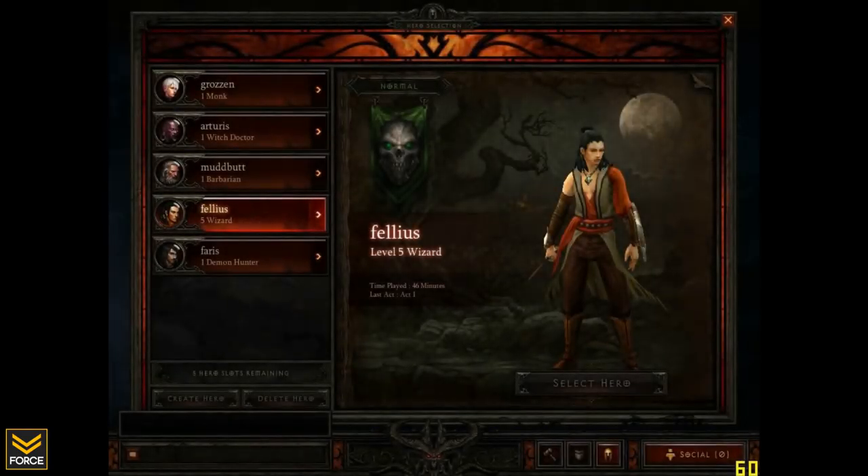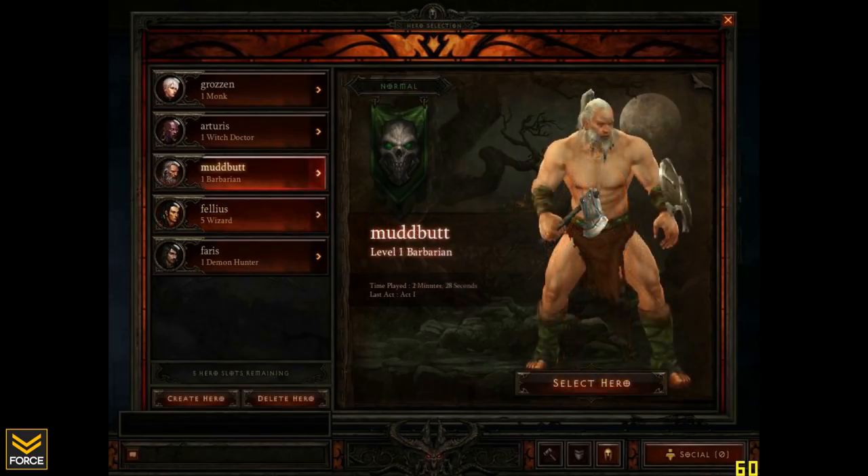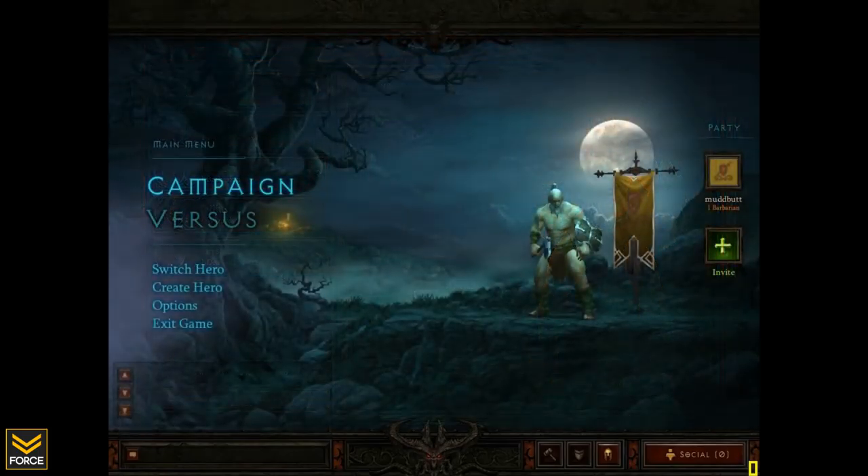Next up, we've got another screenshot and this is actually going to be the list of all characters that you have in the game once you have created them. This is of course where you select the character that you want to play with. We can see there was the wizard and here's our wonderful barbarian, Mud Butt — that's pretty exciting. So yeah, this is just the character selection screen for any of the characters you have already created.